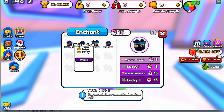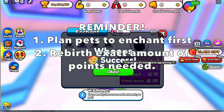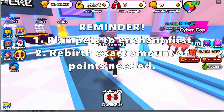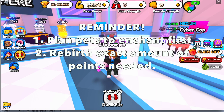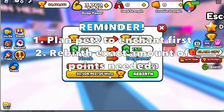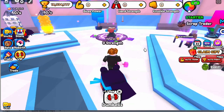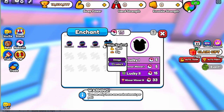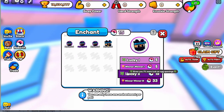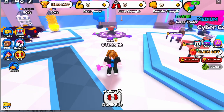Just a reminder before I end this video. Number one: plan how many pets you want to enchant first. Next, rebirth the exact amount of points needed — again, to save money. But for those rich players out there, you don't need this. As for my first video, I hope you watched this so I'll be making more videos on Arm Wrestle Simulator. That's it for this video. To all the viewers, subscribers, and supporters — I hope you learned something. This is GamerNom, and see you on my next video. Bye-bye.